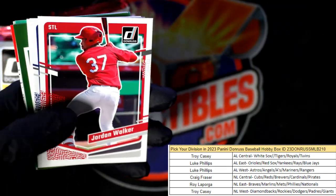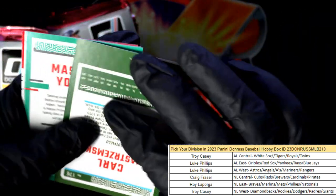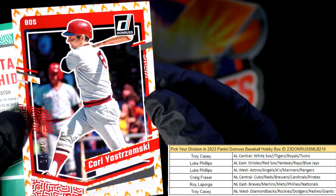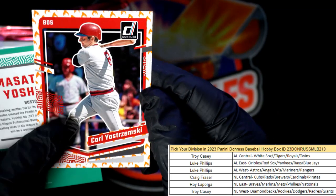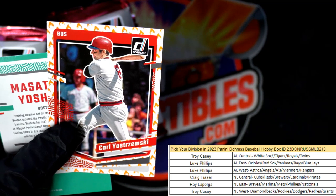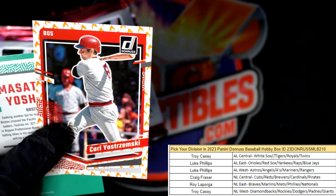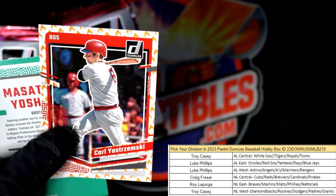We're also trying to spot the reverses — the reverses usually come on these insert cards where the jersey text is reversed. We usually pull about four of those a box. Here's a great little parallel — a Carl Yastrzemski numbered to 75, number 36 of 75. Red Sox, American League East — Luke P, that one is coming out to you.